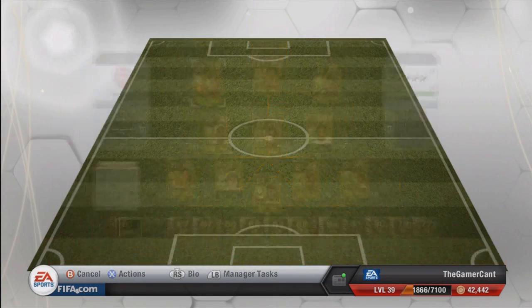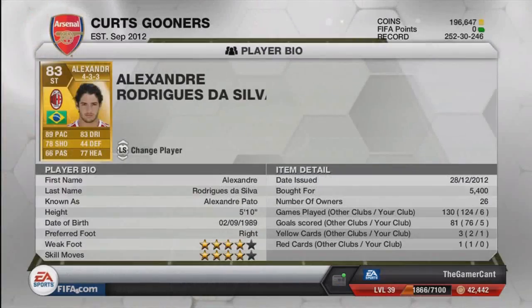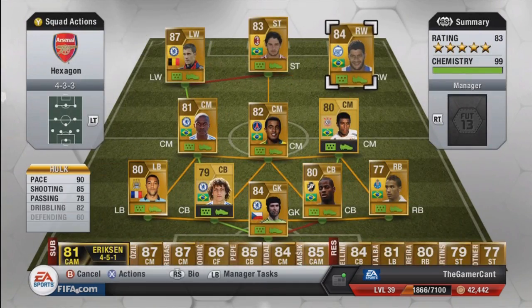Up on to the left wing, we have Eden Hazard — absolute beast of a player. Four-star skills, 90 pace, 90 dribbling, 83 passing, and some pretty good shots with 78 shooting too. He costs 64,000 coins, so he's more on the expensive side, but definitely worth it. The central striker and the main guy in all of this is Alexandre Pato — 89 pace, 83 dribbling, 78 shooting, and also relatively good heading with 77. He's got four-star weak foot and four-star skill moves, which means he can shoot on either foot without an issue. You have to get the untransferred version, the AC Milan one, for him to fit into the squad and meet the tournament requirements.